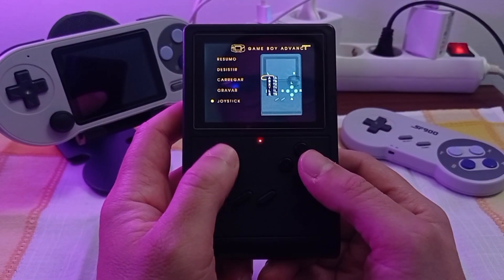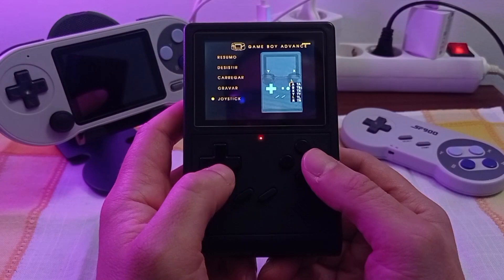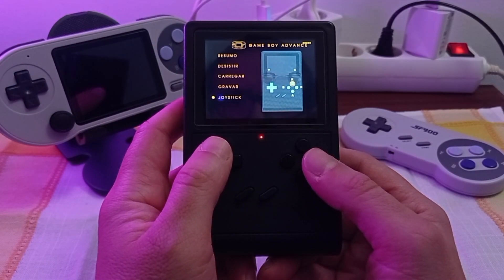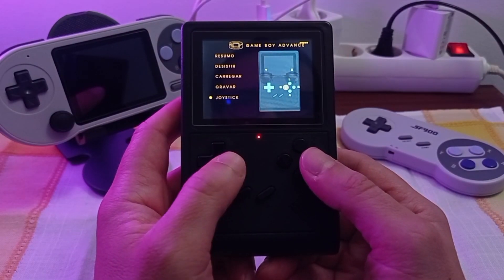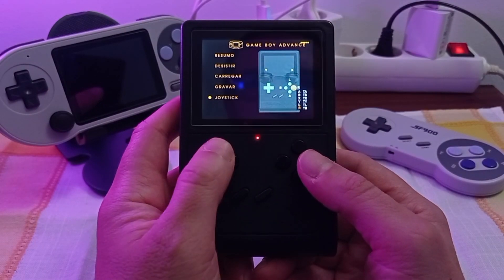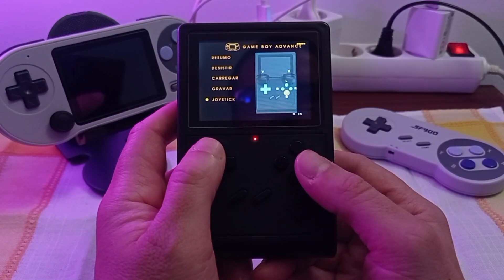There is a bug with these keys. The system thinks that L and R are Y and X. It's really weird. But the GB300 II can fix this.